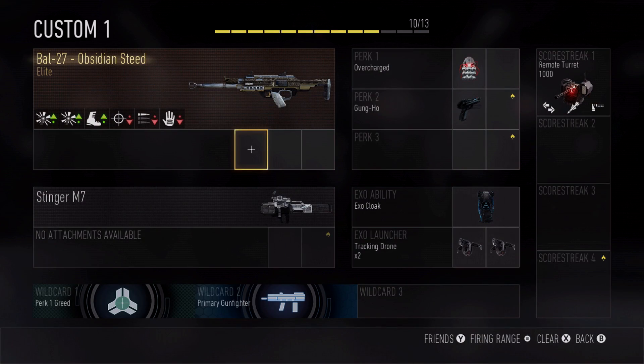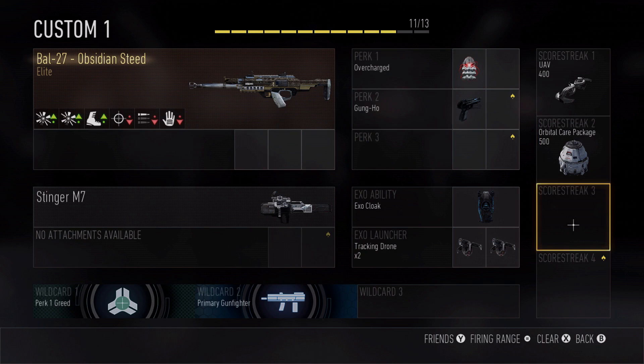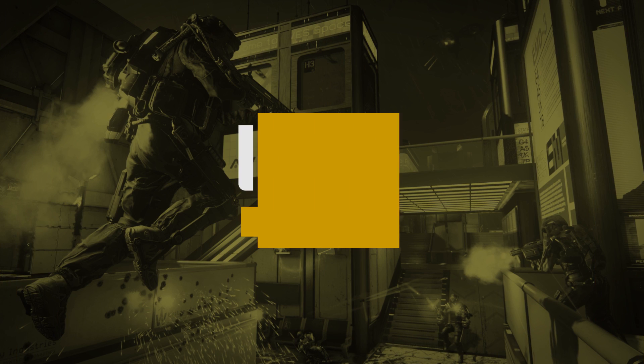That's awesome, Mike. Thank you for showing us the new and improved Create-a-Class system. For more Call of Duty Advanced Warfare content, you already know where to go — IGN.